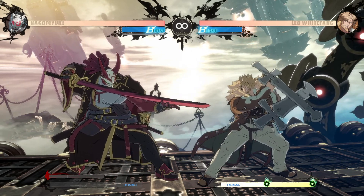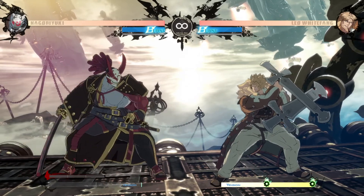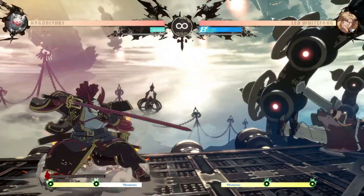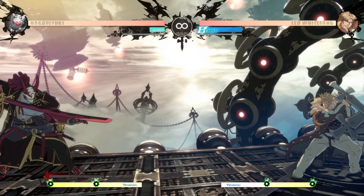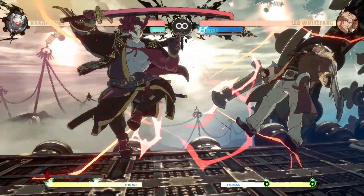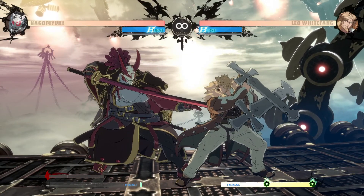To start off, I'm going to talk about the different kinds of bursts in this game. The first is the gold burst. Gold burst on hit will grant you 100% of your tension back — as you can see on the bottom here, I was granted my full meter back for hitting a gold burst. I'll go over more uses for that later.